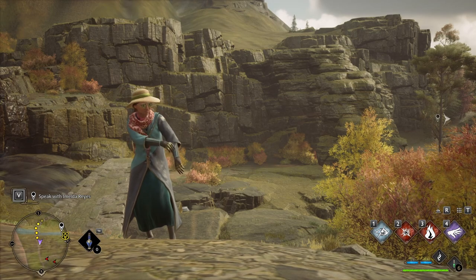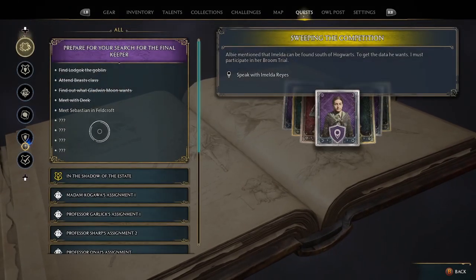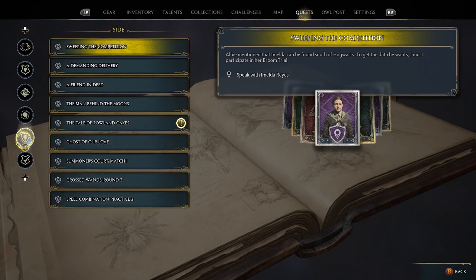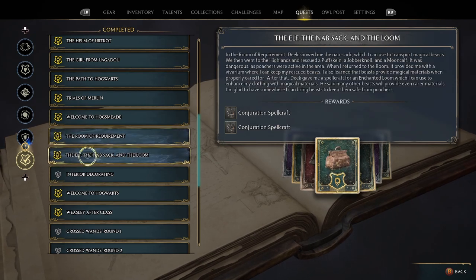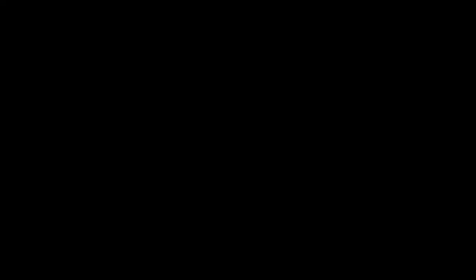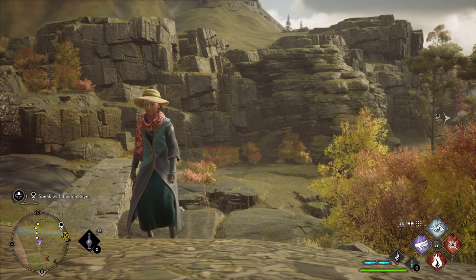All you need is to be at a certain point in the story. In my completed quests, I'm at 'Prepare for your search for the final keeper.' The main thing is you need to have completed the elf, the knapsack, and the loom. This XP farm starts right after that because it opens up about 3,000 XP of options, and also allows us to do the legendary gear exploit.